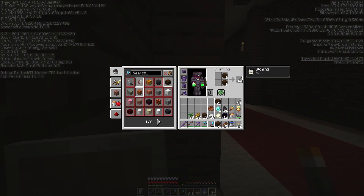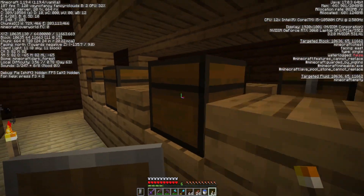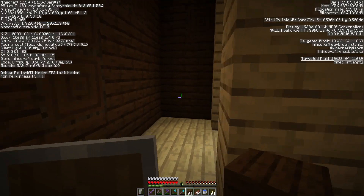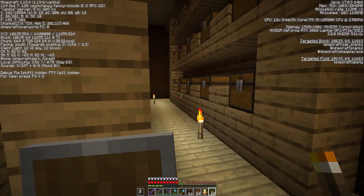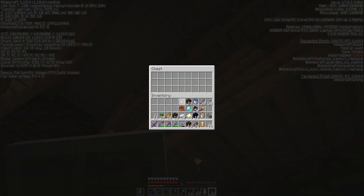Let me craft some more torches. What the hell? They've heard me, I think. What the hell — is there a zombie in here? I need to hold this. So this is just a giant house, but I guess you can make your base and put stuff in all these chests because these are useless.